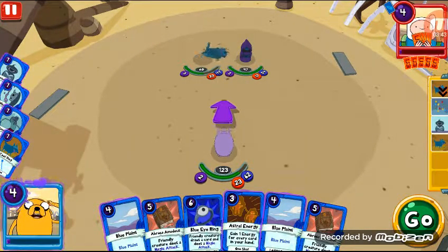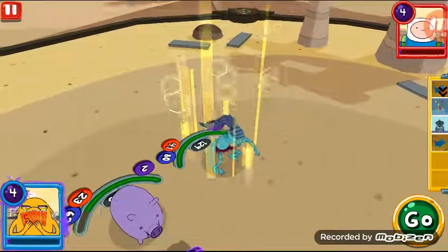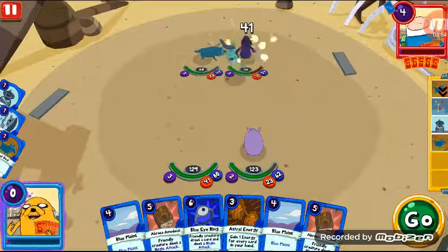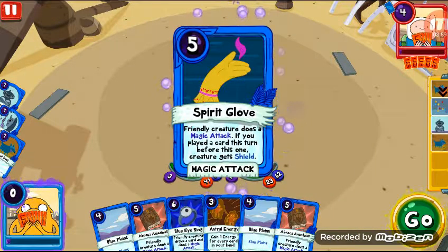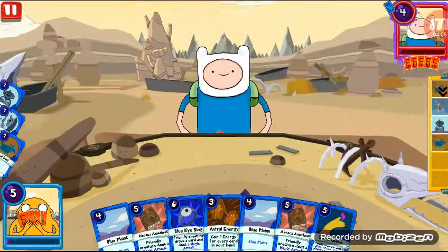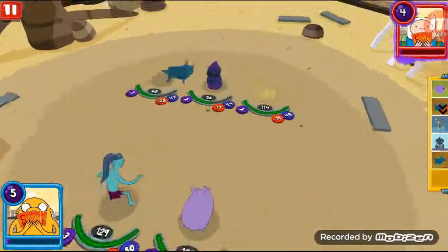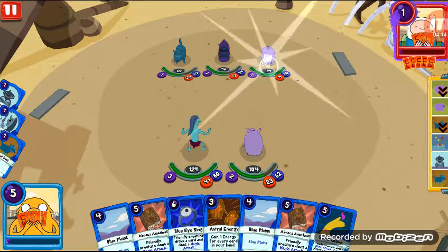I'm going to summon the elf dude — he's one of my best ones — and attack the wizard with him. Spirit Glove: for any creatures, does a magic attack. If you played a card before this one this turn, this creature gets a boost. Now you're in trouble. Oh, that's on pig — hey, don't hit my pig!